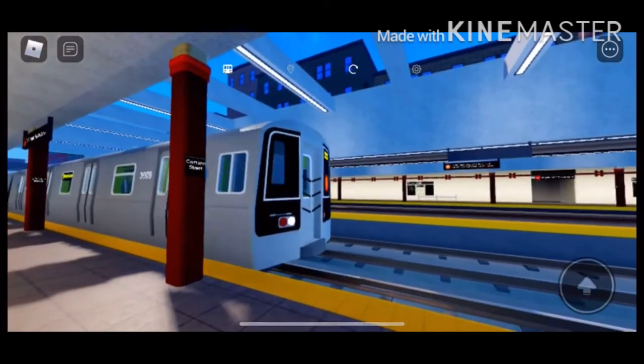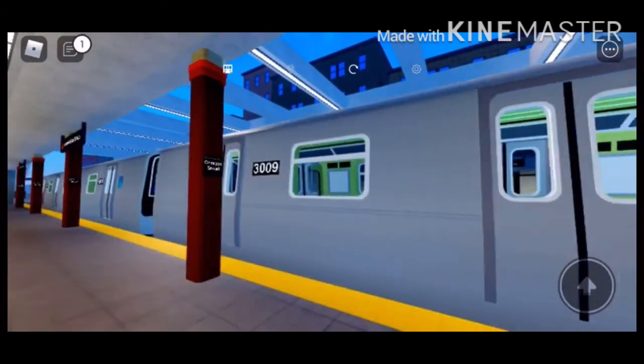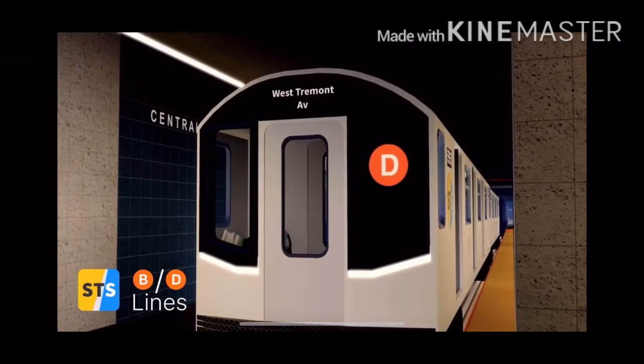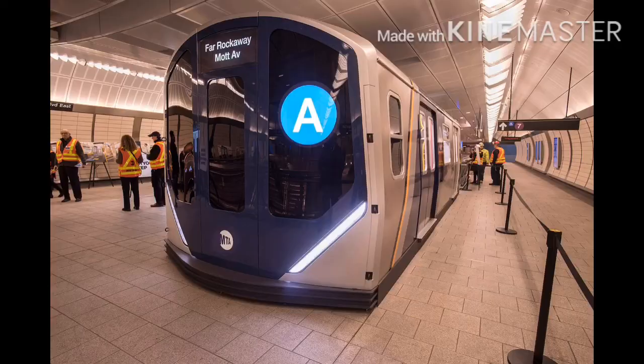R1-10B is a little different. It has rolling signs and destination signs, compared with R44s and R46s. Like how R210s have headlights, rolling signs, and destination signs like R211s — they are different.